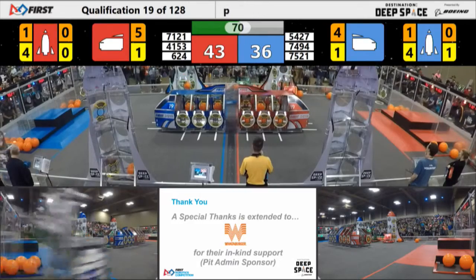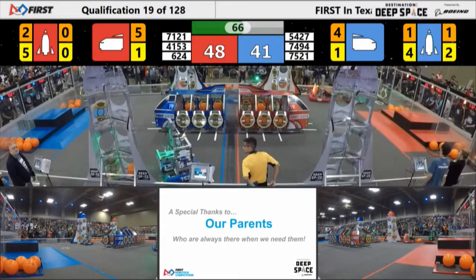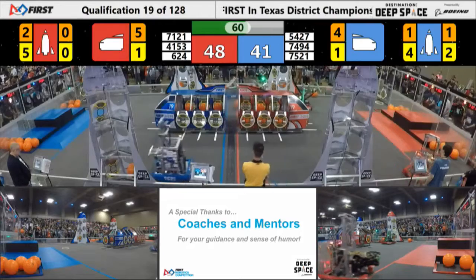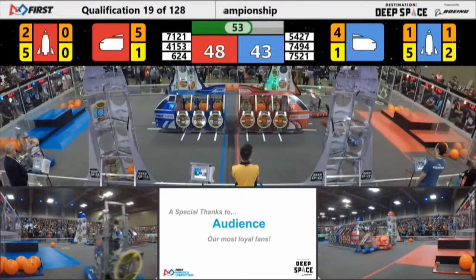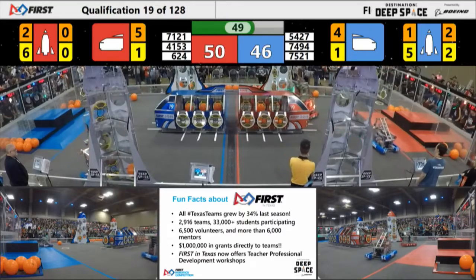And on. Blue attempting to put cargo on their cargo ship — on. Adding their second level hatch panel — on. Just missing one hatch panel on the blue rocket, looks like one on the red as well. And let's see, can they make it? On. All hatch panels on the red rocket.